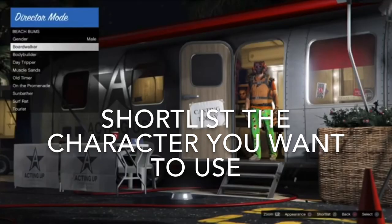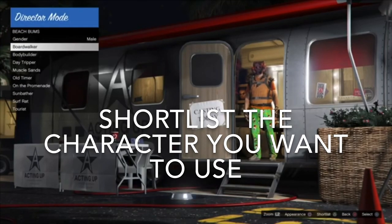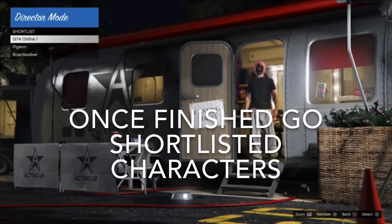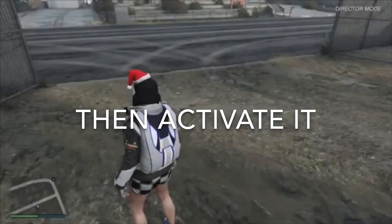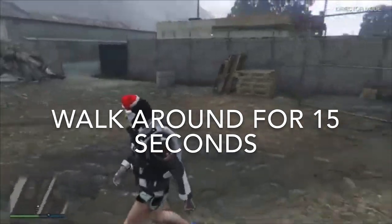Shortlist the characters you like — I decided to take a penguin one with checkered shorts which looked amazing. Once you're done, go to Shortlisted Actors, scroll over to the Boardwalker, and press X. When it loads, try to keep it on Bodybuilders and don't move around too much or it may glitch. Head out of there and walk around for about 15 seconds just to be safe so the outfit doesn't disappear.